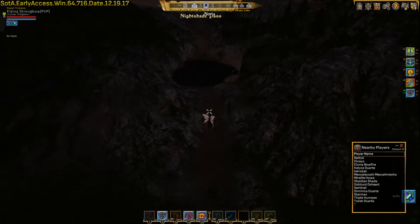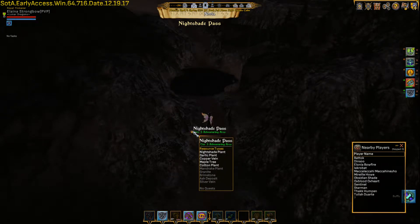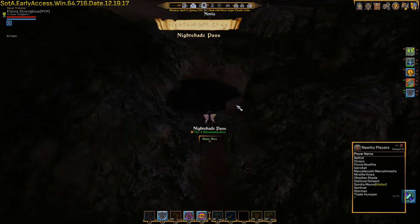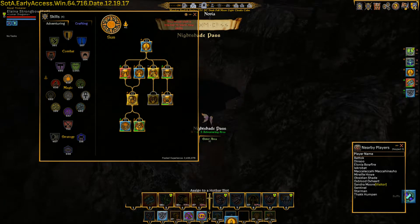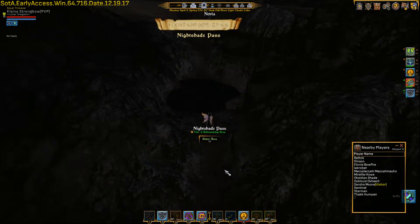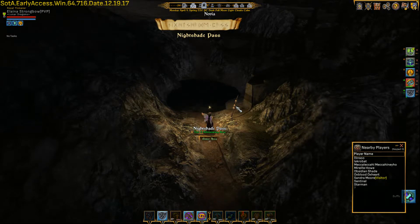From the overworld map, as soon as I get up close to it, it'll tell me it's a tier 3 area with some resources but no general quests. If I look closely, I can see there's a staff icon indicating it may be difficult. Let's bring up the indicators — there it is: three skulls. This is all an indication of what the area is.